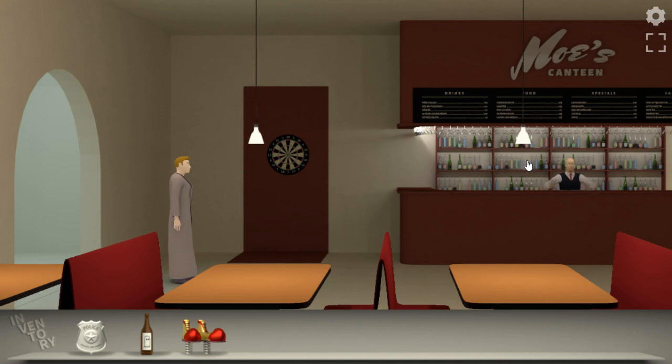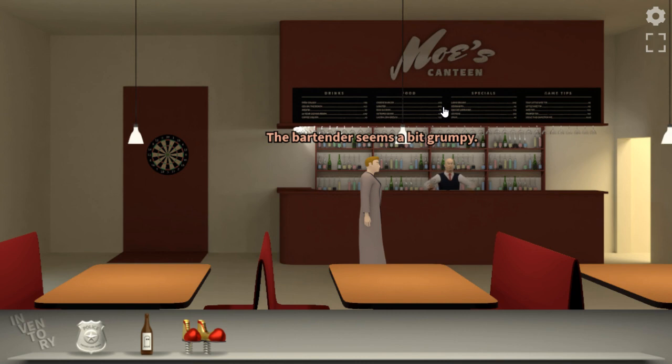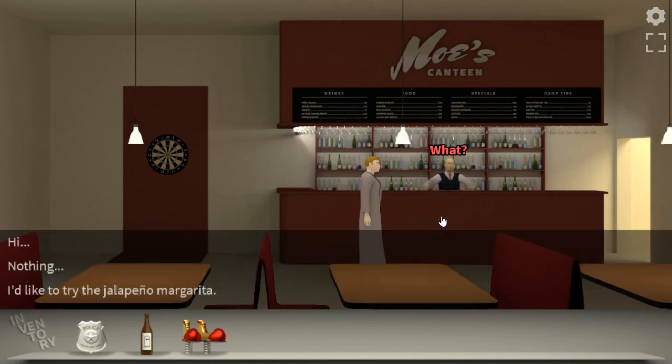Oh, nice music. We've got — what have we got in here? Darts, darts board over here. I like the music. Mo's canteen. Nice menu for an abandoned station. That's true. Bartender seems a bit grumpy. Let's talk to him.